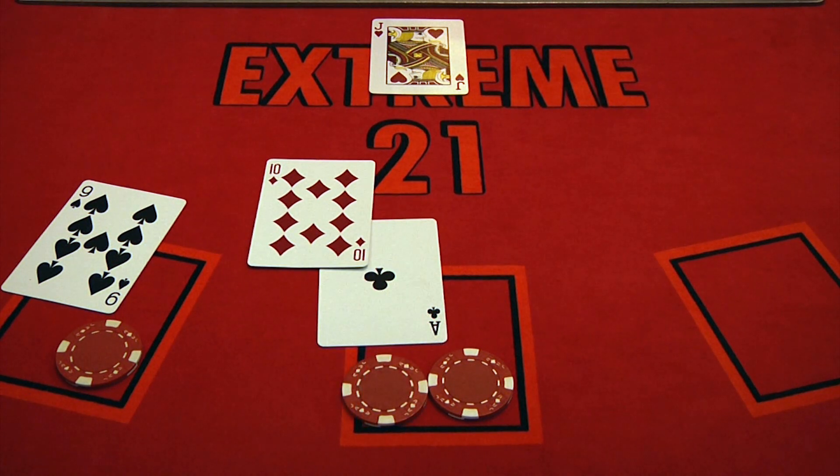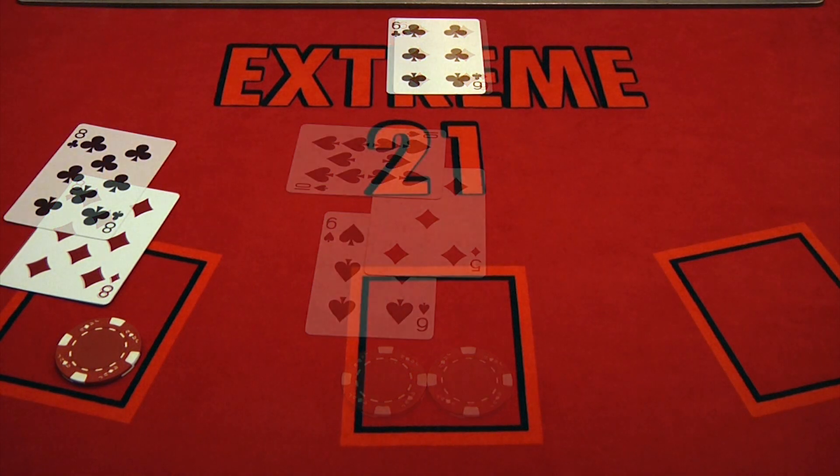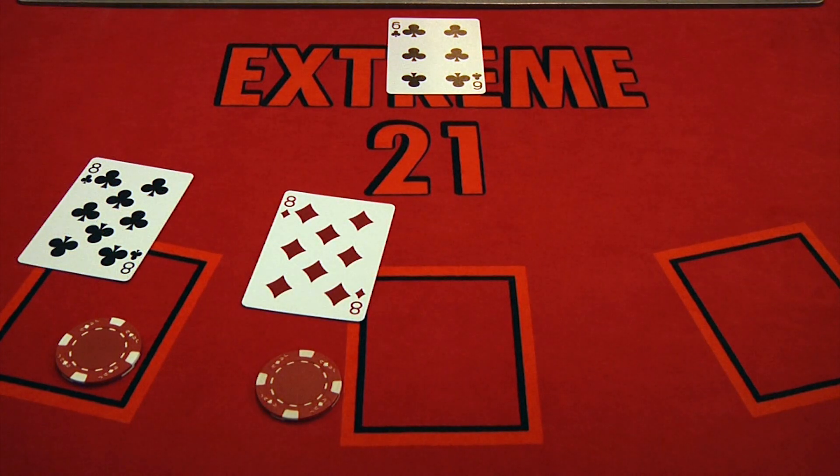Any player receiving a total of 21 will be paid even money instantly. Doubling down is allowed, including after splitting, and you may take another card after your double down card. Splitting is also allowed on the first two cards if they are the same point value. In Extreme 21, you can resplit cards an unlimited amount of times, except for aces, which can only be split once. The dealer will use the face-up card for each split, but will play each split card separately.